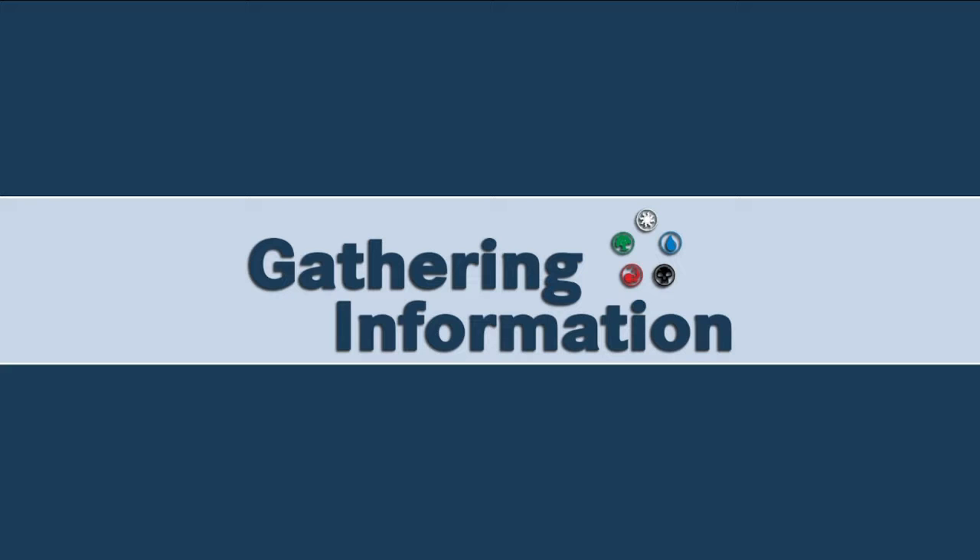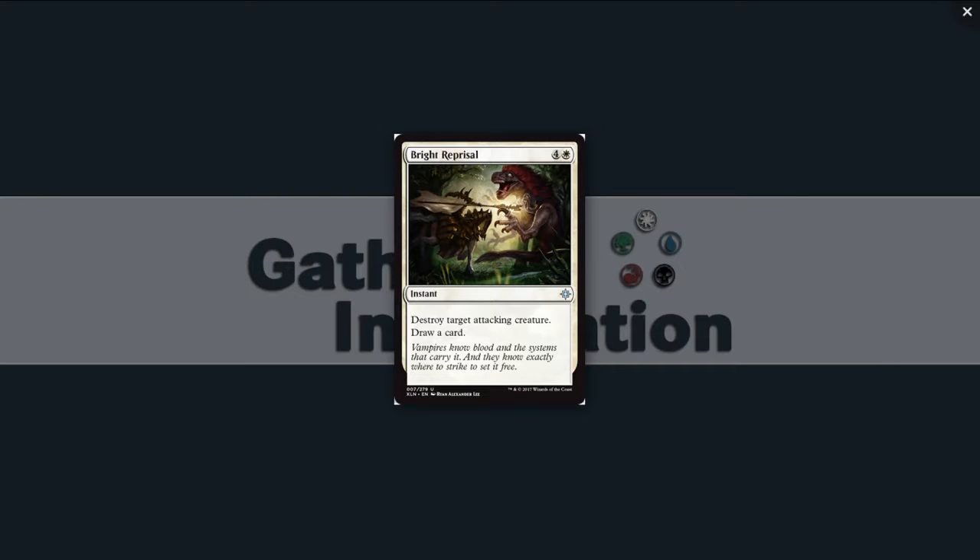That gives us context for whether something that deals two damage is going to hit a lot — and it will hit a lot. With that in mind, we'll start with our set review in white. Our first white instant is a piece of removal: four and a white for Bright Reprisal. It's an instant at uncommon. It destroys target attacking creature and you get to draw a card.